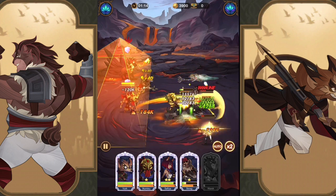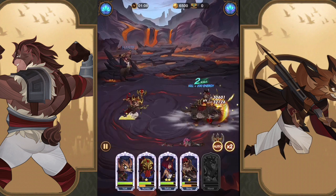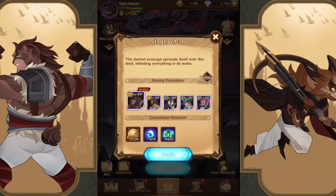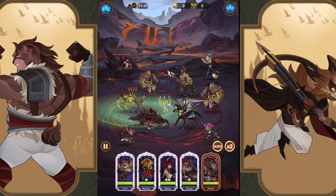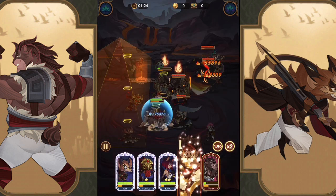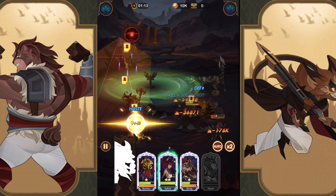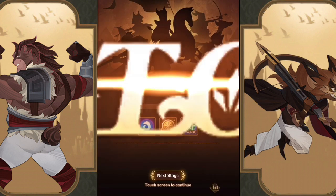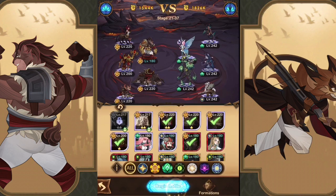That was awesome — anytime Sophia can put her static field on Skreg and he just marches through the line, it literally runs people over and kills them because static field does a ton of damage, and Sophia is on such a high level with the signature item. So 21-36, still pushing through. Once we get to this stage in chapter 21 going into chapter 22, the battles get a lot tougher. On most of my accounts I even need hero essence, so it's kind of a built-in stopping point.